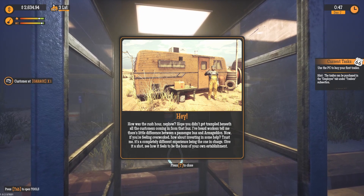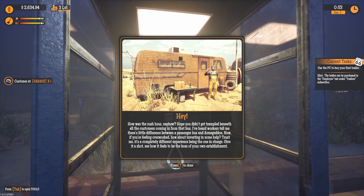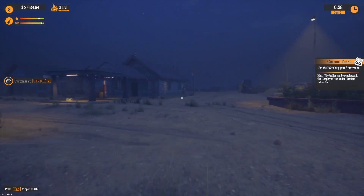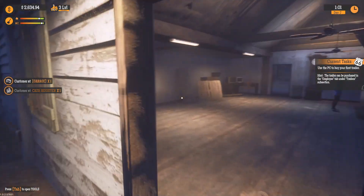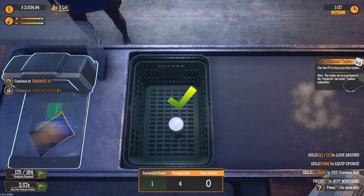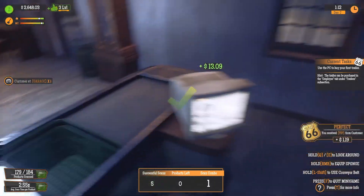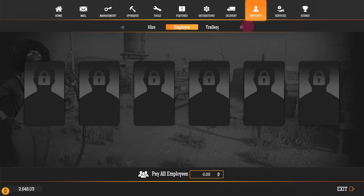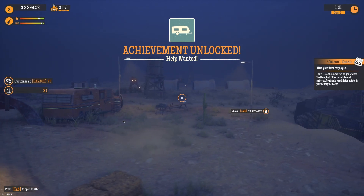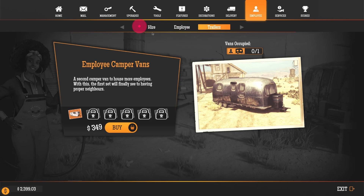Trampled beneath all the customers coming in from that bus. To be honest, I've heard workers tell me there's little difference between a passenger bus and Armageddon. Let's get some help. If you're feeling overworked, how about investing in some help? Use the PC to buy your first trailer — oh, trailer! Oh, maybe it's a trailer for my staff? I'm not sure. Employee — yes! $249 to buy a trailer for my employees. Yes, please — do things that I don't want to do myself.